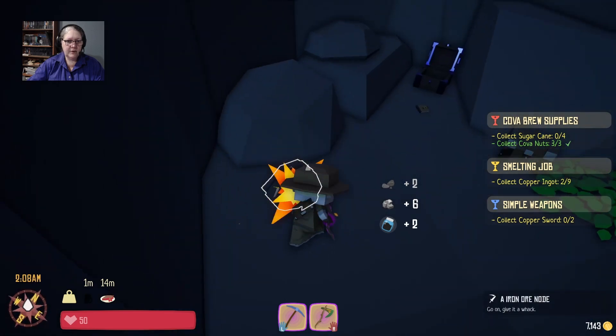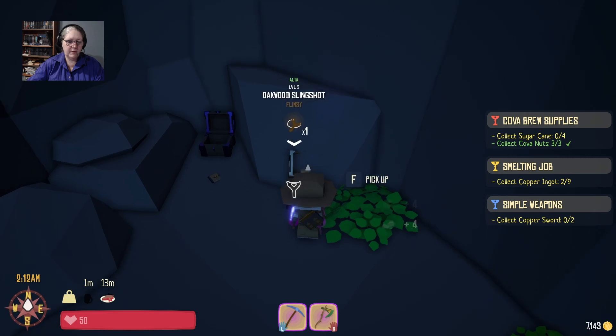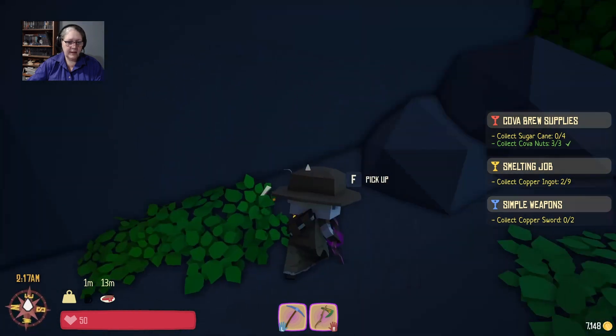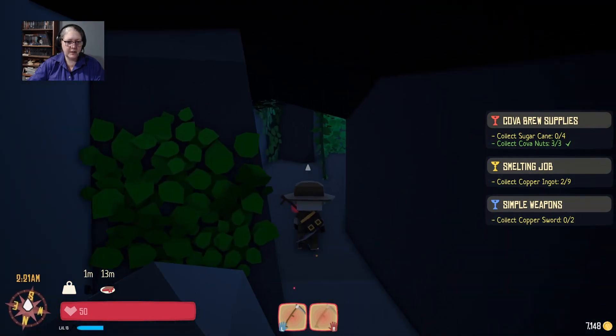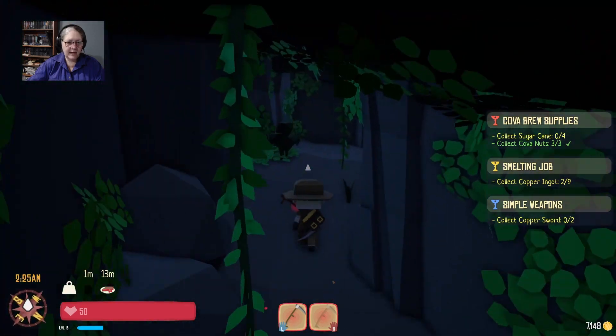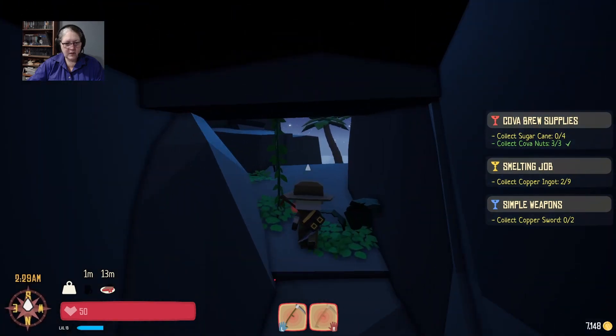If you're doing that task where you've got to gather iron, this little cave — apart from all the rats — is a wonderful place for finding bits. I'm not sure if those rats have spawned back in. Let's change back to our scythe. We're now level 15 on the scythe — not a surprise given how many rats we're murdering. We're going to have to clean the blade.